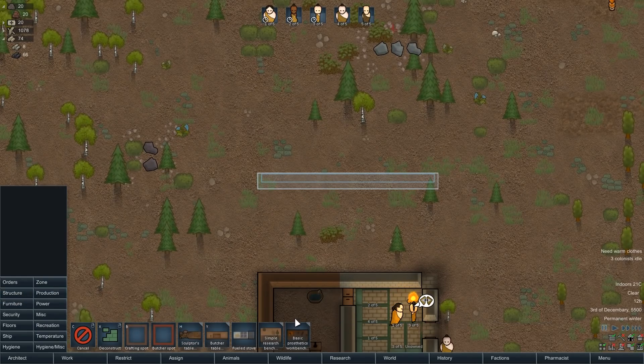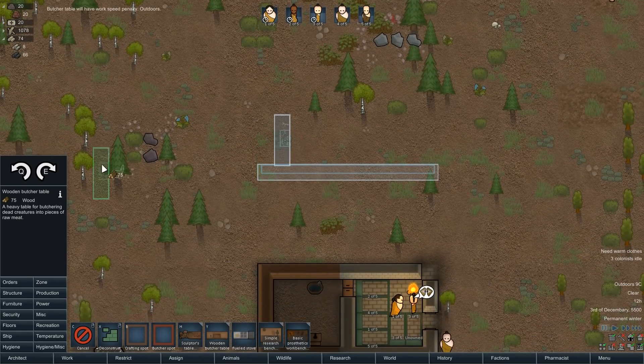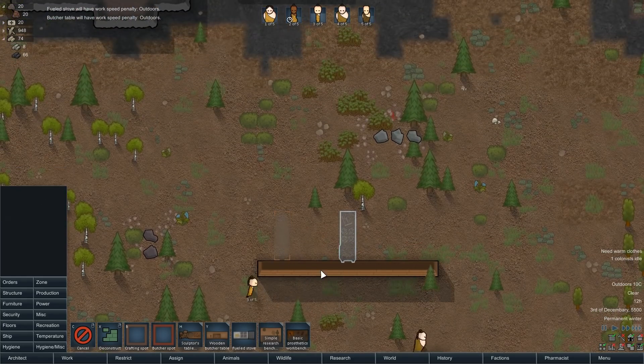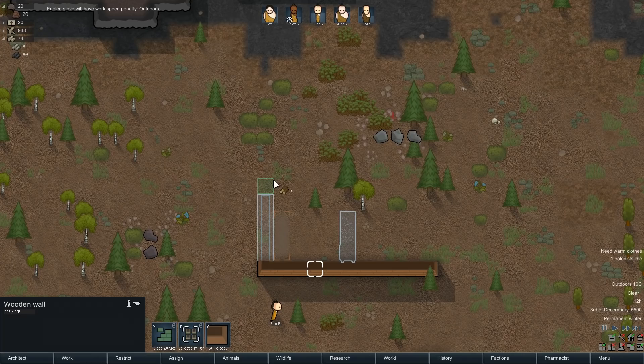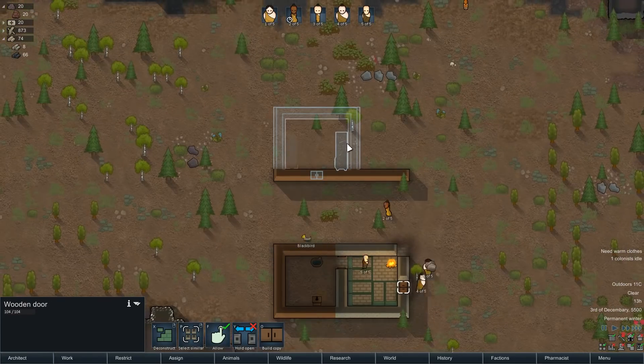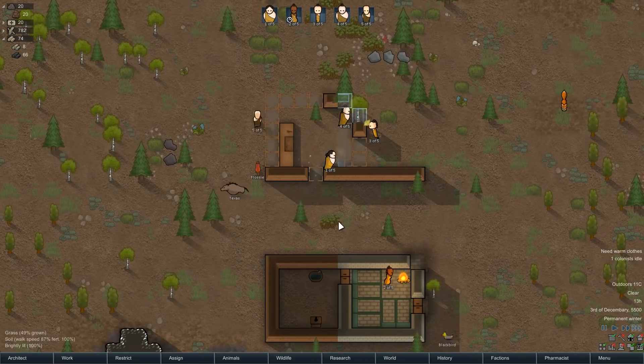Let's go to production — just a butcher table. Don't need to make it out of silver or anything like that, so we're going to put that there. And a fueled stove — leave three spots in between. I don't think it's a necessarily smart idea anymore to leave the butcher table and the stove in the exact same spot, but considering we're at the start of the game, not going to be picky.